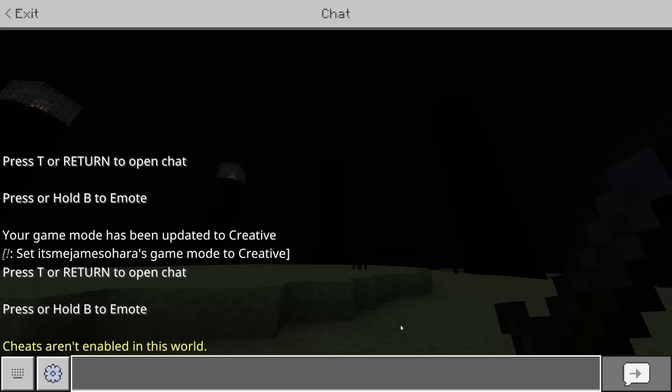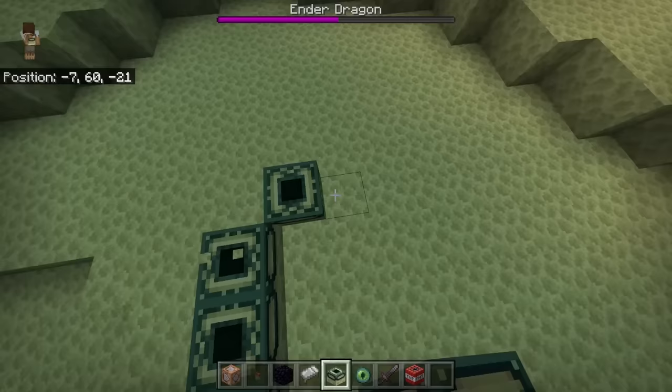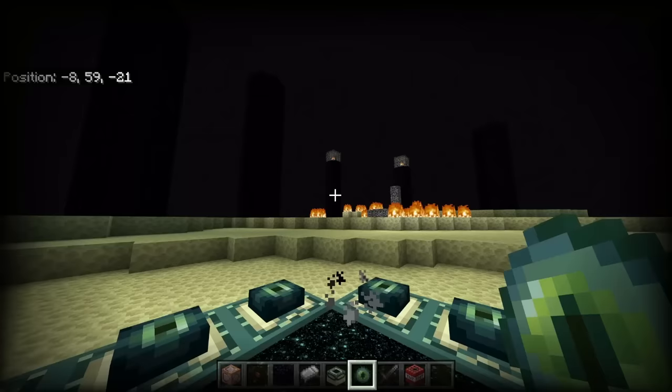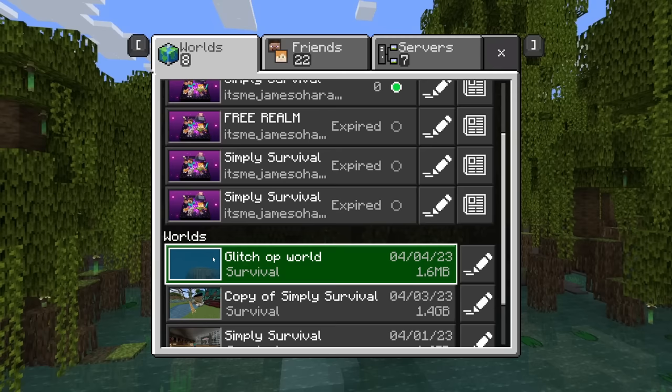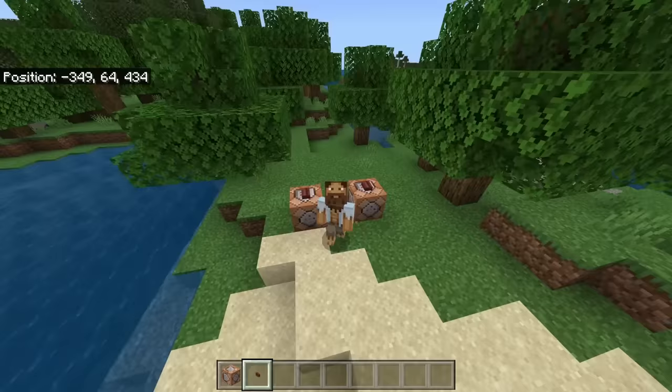Fighting the dragon just becomes stupidly easy. Of course we've got to take out the crystals first. Even if you try the 'kill @a' command you can see cheats aren't enabled, so we're still fully in survival. We could just make another end portal in the End and escape that way — we don't even need to fight the ender dragon. And there you go, we beat the game! I'm going to add this world to the downloads in the JamFam Discord — link in the description — so if you don't have access to the tools, you can still have a go. That's all for today, I'll catch you on the next one.